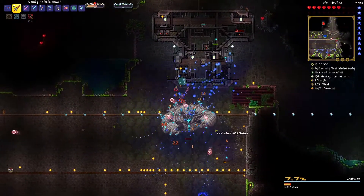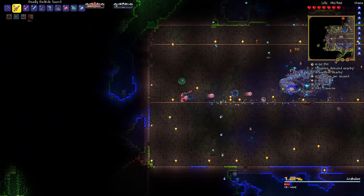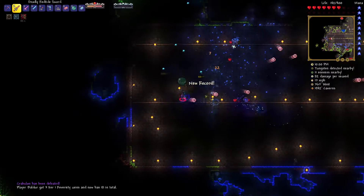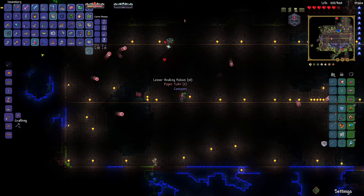He didn't have that much health and it was a pretty easy fight. We took him out. Be careful — the sprouts don't disappear when he dies. So be careful not to die after the boss is dead. I checked my inventory and I didn't find the loot bag right away — I was like, 'Dude, where is my bag?' Then I saw it was up there.